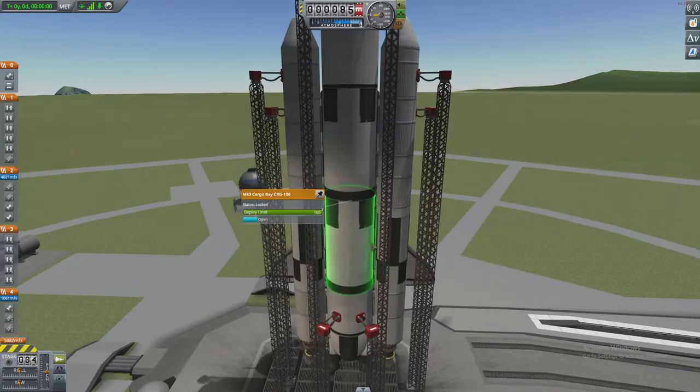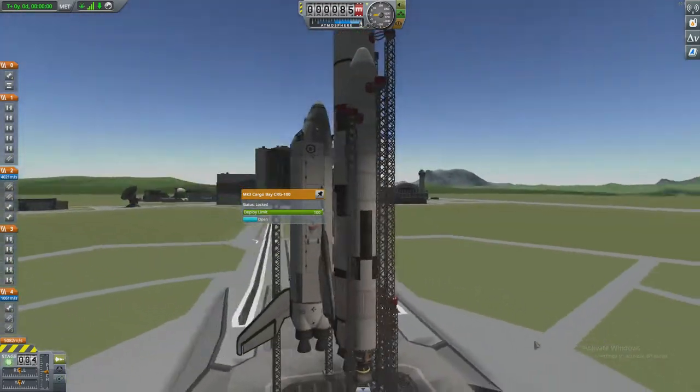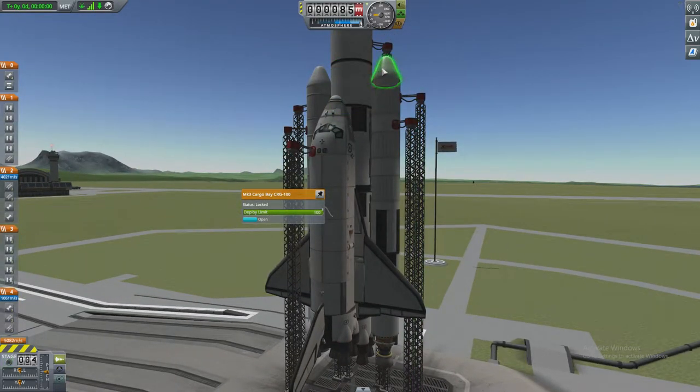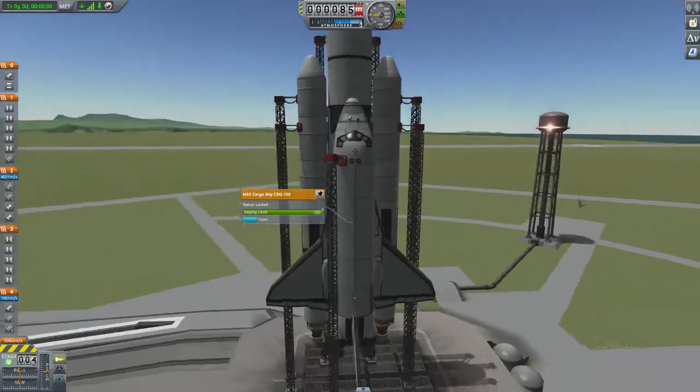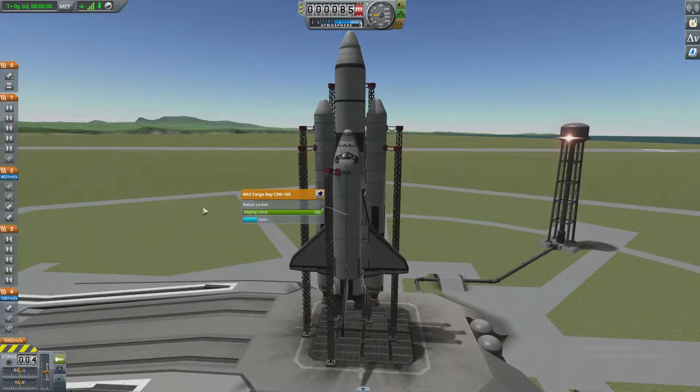Usually on the fuel tank of the space shuttle — this is just the fuel tank — but I put rockets on the bottom to help us get up there, and also the boosters on the side with solid rocket fuel. They are actually liquid fuel and oxidizer. So that is the setup. I'll give it a quick launch, but it's not going to work — I can guarantee it.